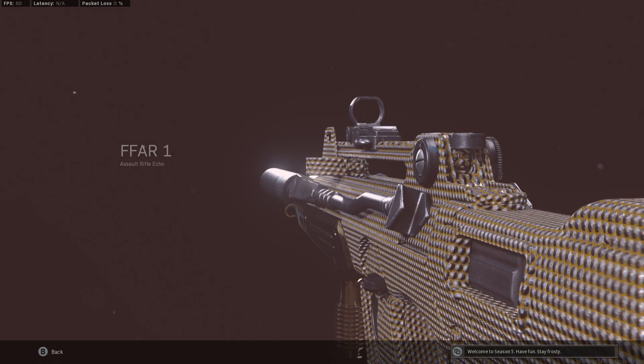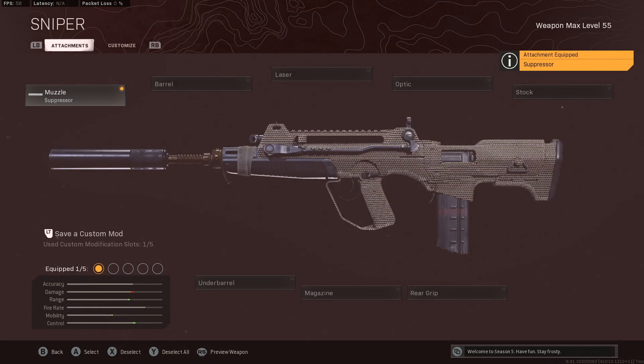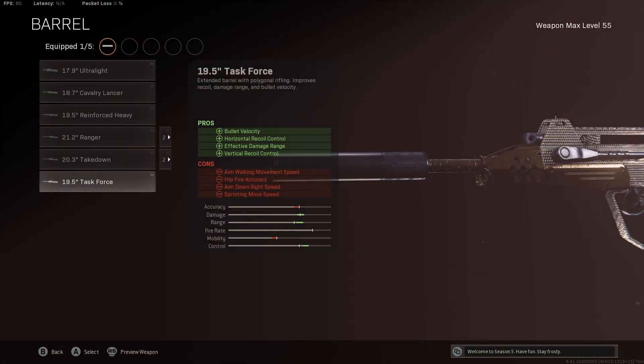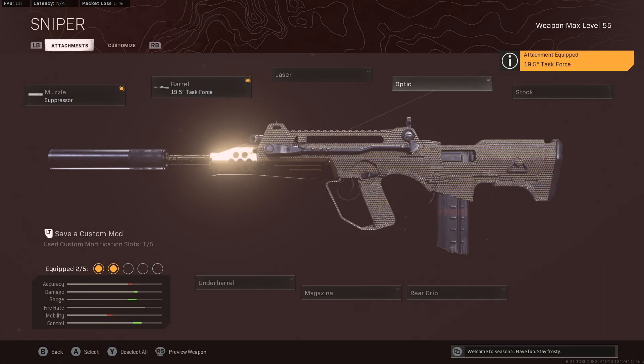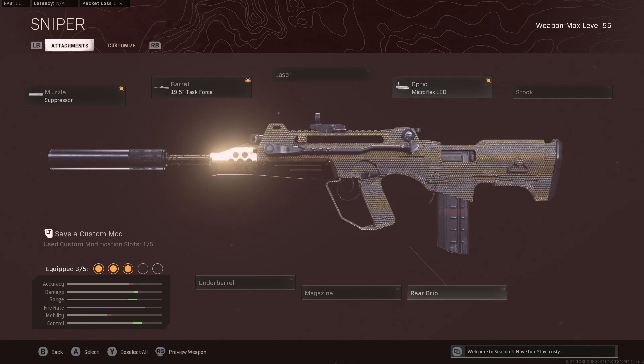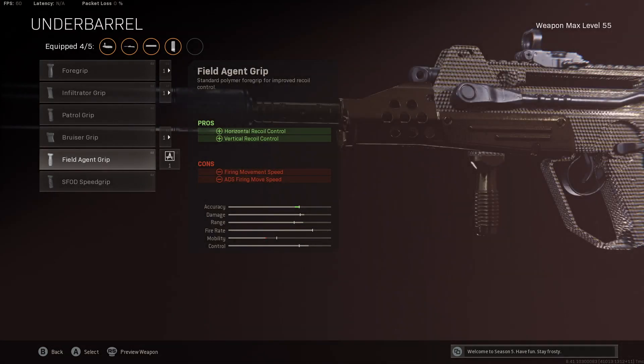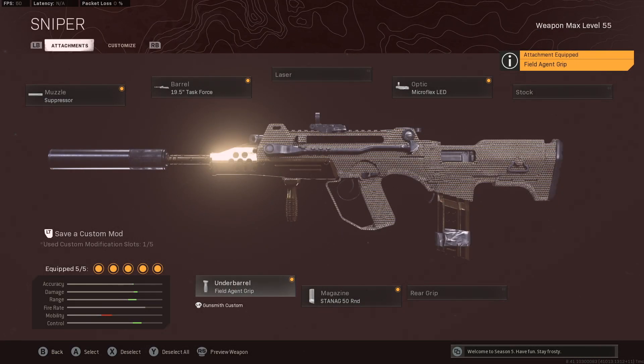We're going to start with the FFAR sniper support best class setup, trying to increase its movement stats. We're going to go with a suppressor because that gets us ADS and sprint to fire speed while still giving us bullet velocity. Then we go to the barrel — the 19.5 Task Force — to help with vertical recoil, damage range, and bullet velocity. This thing has some serious kick, so the Task Force barrel helps counteract that while increasing its already good range. For the optic, the Microflex LED is perfect because it gives a nice clean sight that works up close and at mid-range. For the magazine we go with the Stagnag 50 round extended mag — it does hurt ADS but we need the extra bullets for sufficient damage per mag. For the underbarrel we use the Field Agent Grip to counteract that recoil, keeping it manageable even with its severe vertical kick.